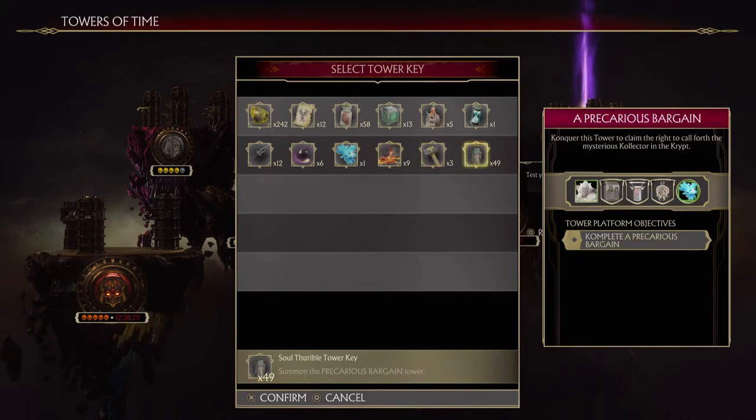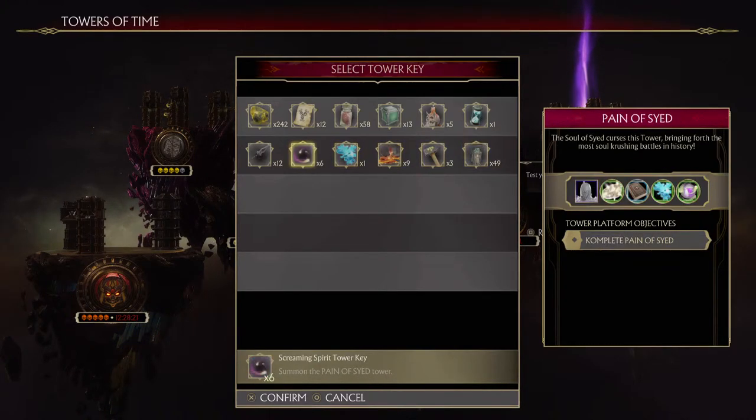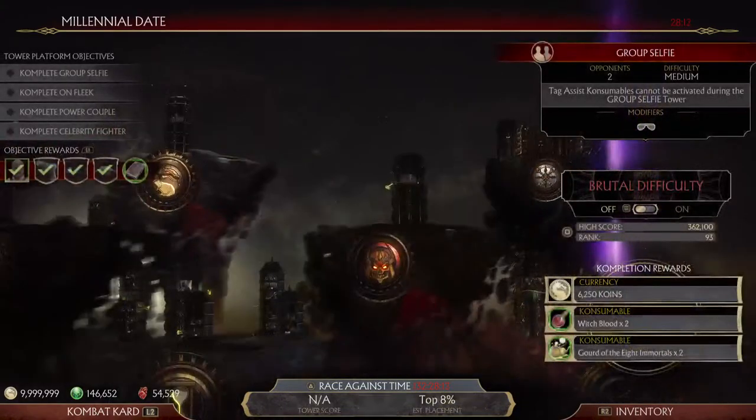Prior to Stage 6 in Lucky Towers, this was one of the best summonable towers to do. Now for the rarer ones — the Battle Singed Tower Key comes from a Scorpion Tag Assist Tower, in the three-hour slot.